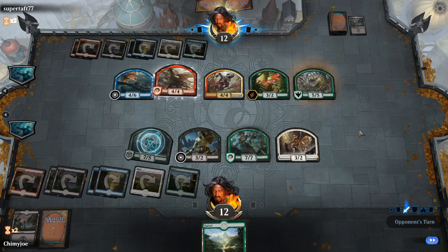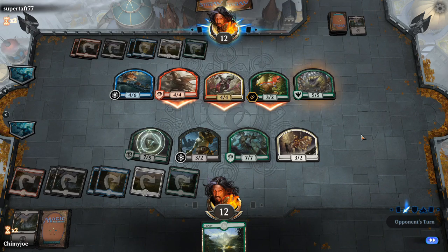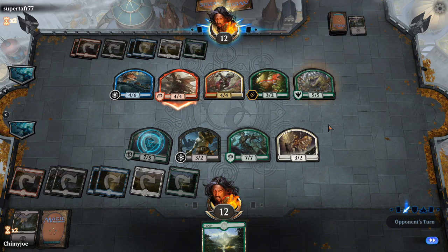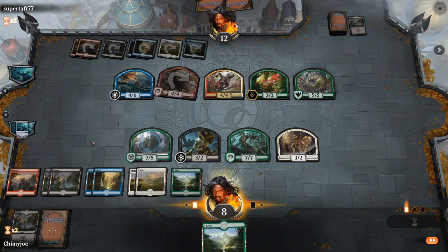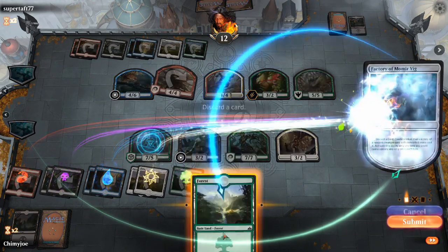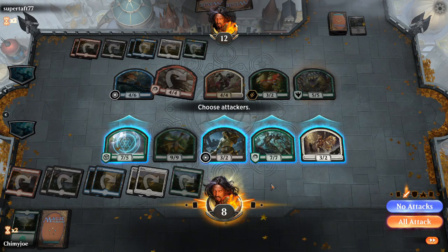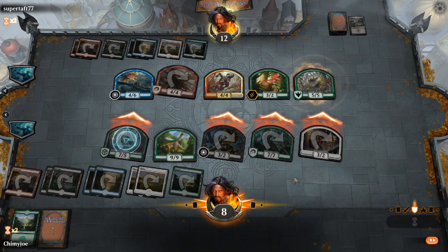Next turn he probably won't swing in with the other one, so he's only going to hit me for four. Gain two life. That's what I thought. So we have a guaranteed seven. Going to drop an eight. That does have trample - four-eight. He wins. So attack with everything.